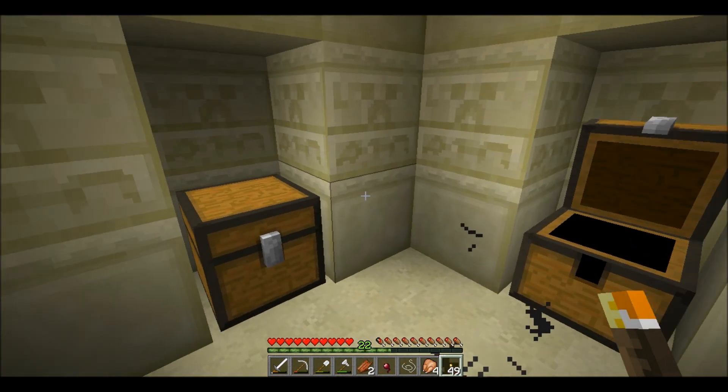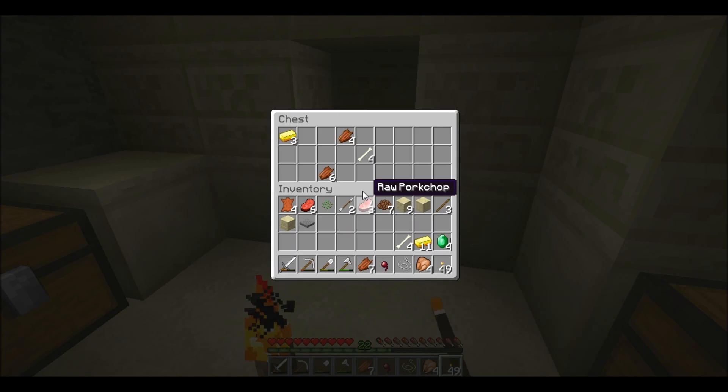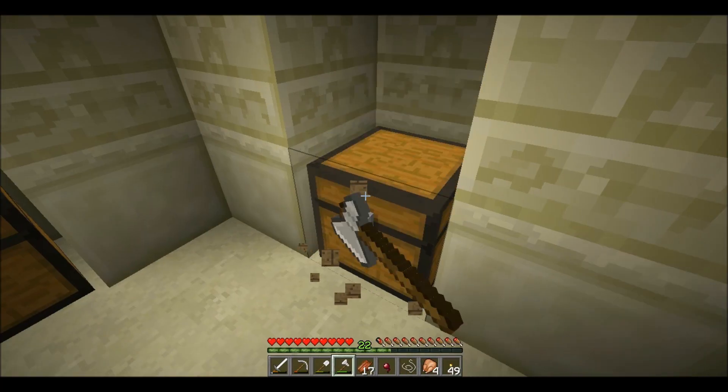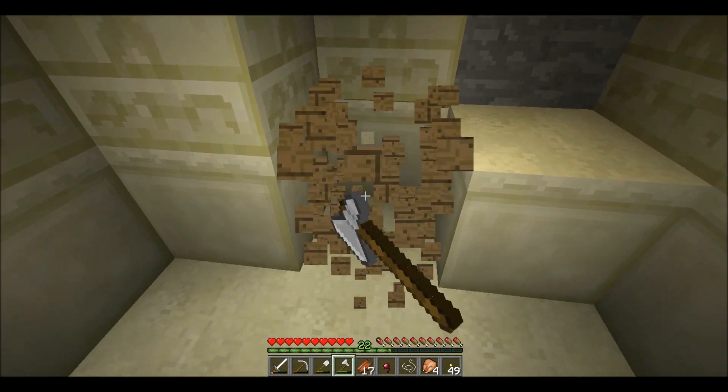Iron ingot, more emeralds, iron ingots, bone, rotten flesh. Gold, rotten flesh, bone. Oh — diamonds! Yes! Emeralds and diamonds — that was what I was looking for.